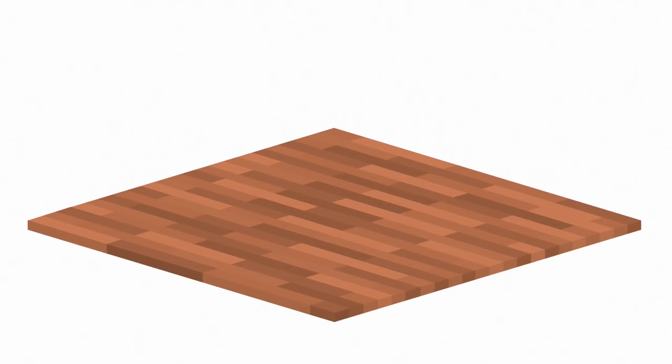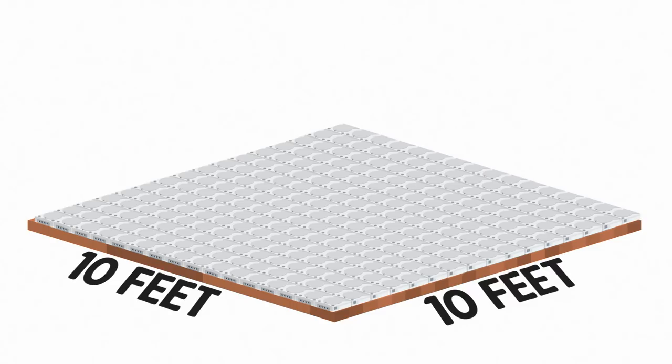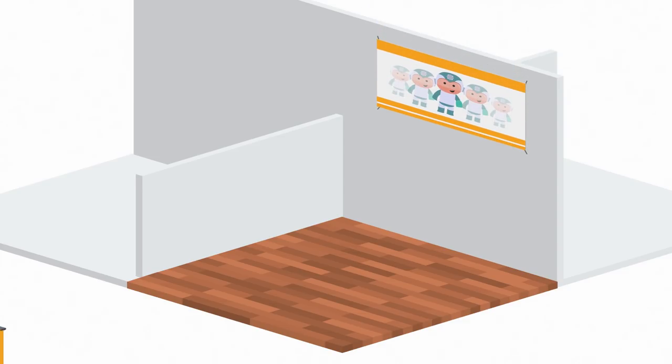First, let's take a look at your booth. In most cases, the standard booth will be 10 feet by 10 feet. To put that into perspective, that's about the size of two smart cars side by side, or 256 Sega Dreamcasts. Now let's assume you have a corner booth — that means you've got a full back wall and a small side wall.